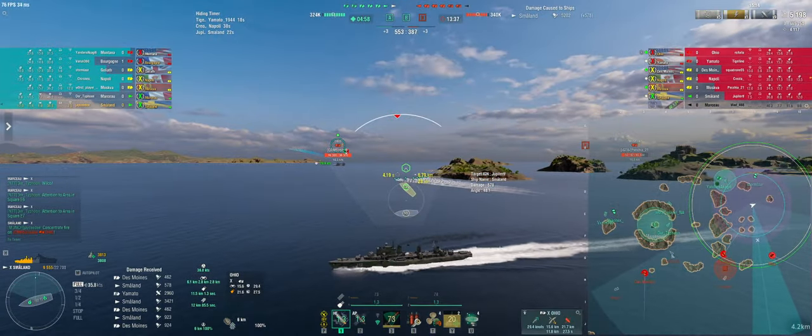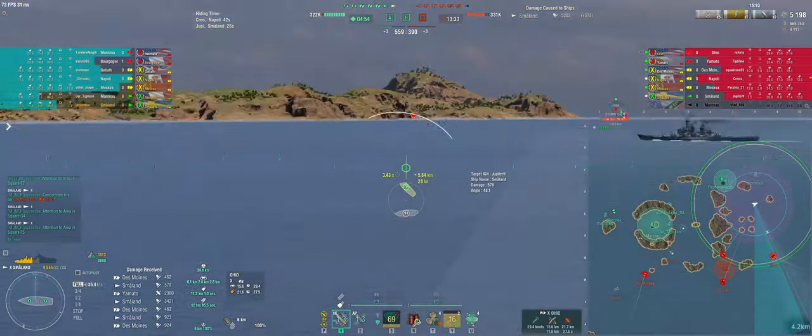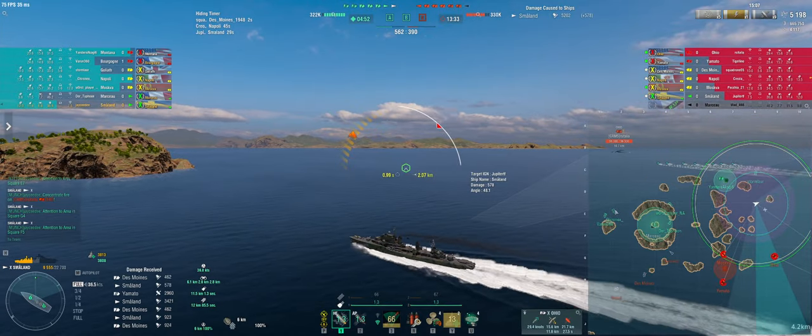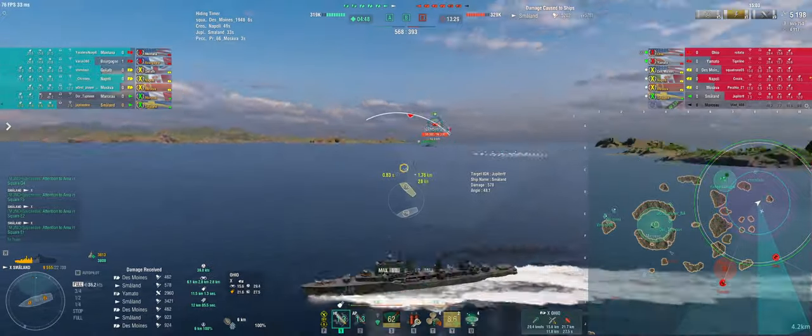With the Moskva, just keep a tap on the middle so the Smaland can't come in, because they might try Smaland into A. Make sure you don't get farmed by Des Moines, Napoli and Smaland for free — make them come to you.